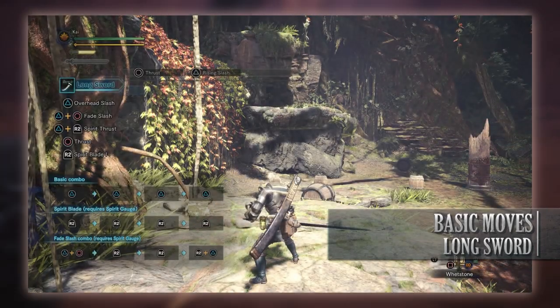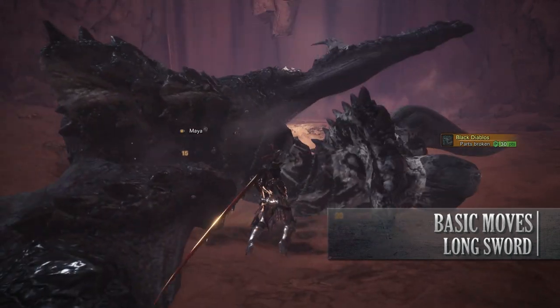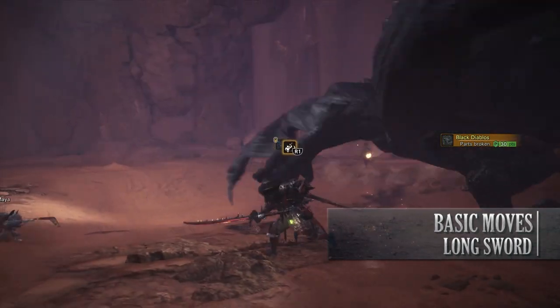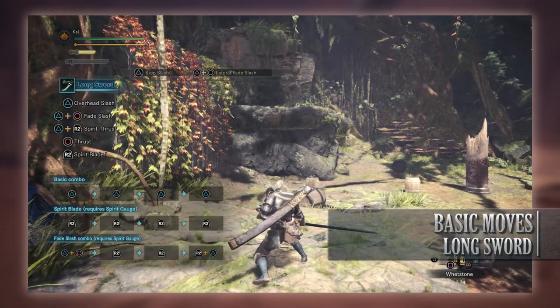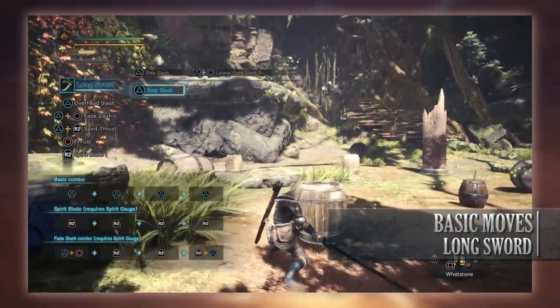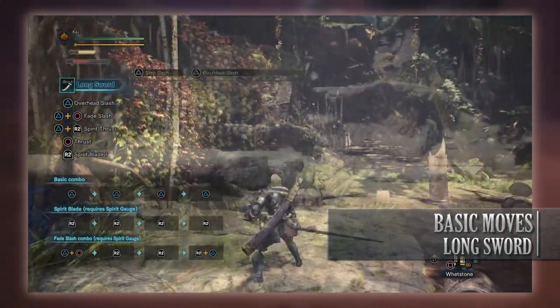The next basic move is the Fade Slash, which is done by pressing Triangle and Circle. This is a simple backwards hop coupled with an attack, so it's a more defensive move available to the Longsword. Next is the Lateral Fade Slash, which is done by pressing Triangle and Circle mid-combo. You can also press left and right with Triangle and Circle to make the Lateral Fade Slash go in the desired direction. This is a useful move that comes in handy for avoiding attacks.